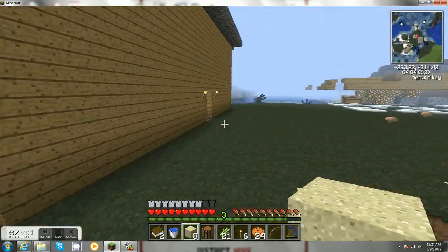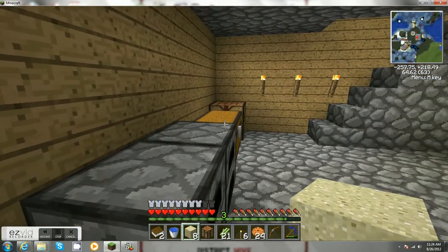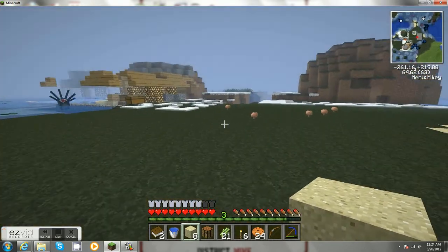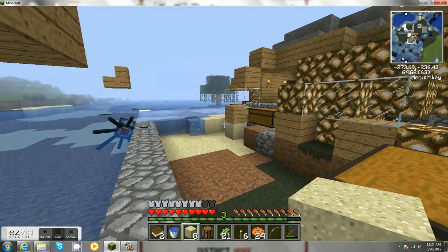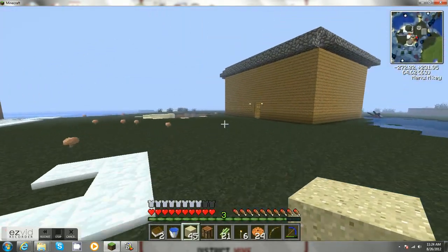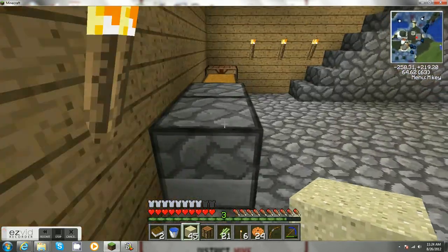I'll go check to see if there's any sand in here, or in my old house. No sand in here. Time to go to the old house. I already have to move that chest. There we go. I do have sand in this chest.